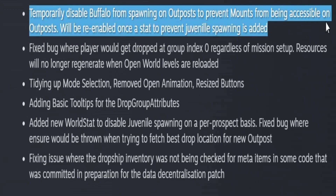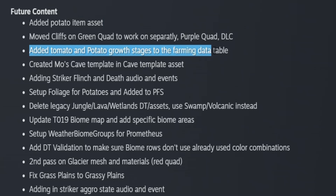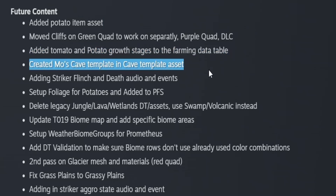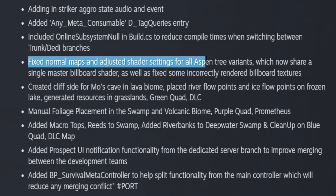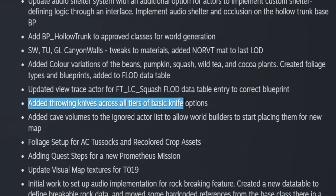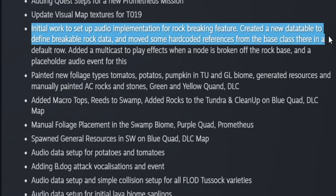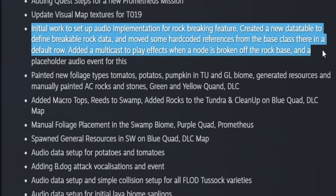They temporarily disabled buffalo from spawning on outposts to prevent mounts from being accessible there, but this will be re-enabled once the stat to prevent juvenile spawning is added. In the future content section: added the potato item, added tomato and potato growth stages in the farming table, created Moa's cave template and cave template asset, added striker flinch and death audio events, working on the glacier biome, fixed normal maps and adjusted shader settings for all aspen tree variants, added work on the swamp biome, added new creatures to data tables, and added throwing knives across all tiers. There's also initial work on audio implementation for a rock breaking feature — not entirely clear if this refers to terraforming, voxels, or just breakable stones.